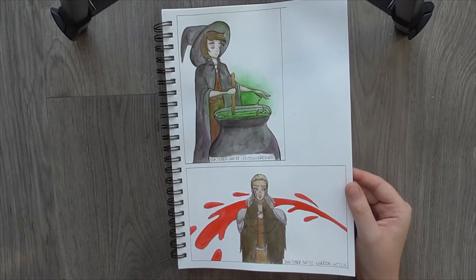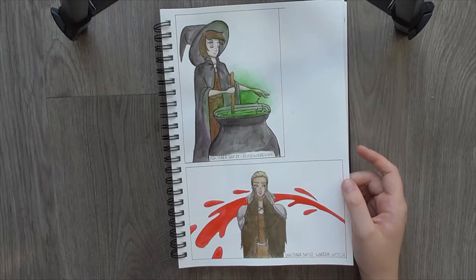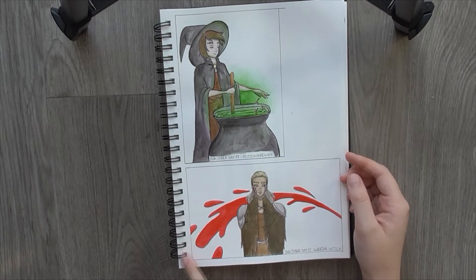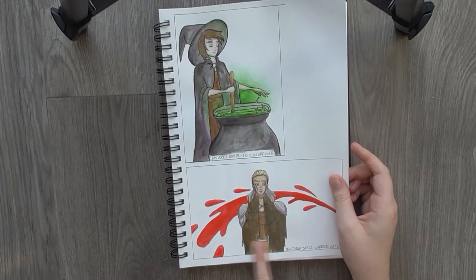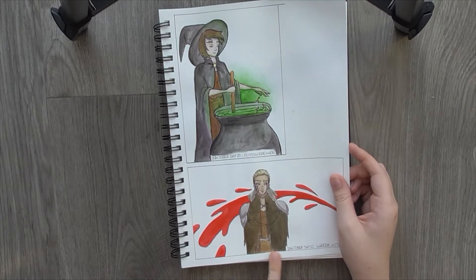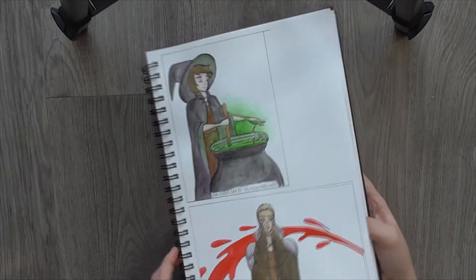Day 22, Warrior Witch. The idea is that she is using her magic to kill someone off screen, hence the huge spurt of blood. I really liked the outfit for this though. I looked up some references and I put this idea together and I actually really like how it turned out. And I really like her as a character just generally. She's very my kind of character.